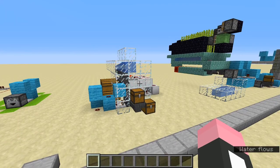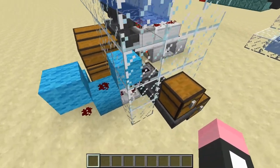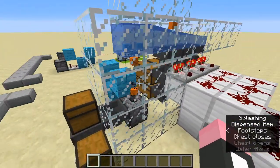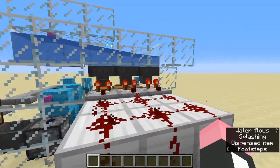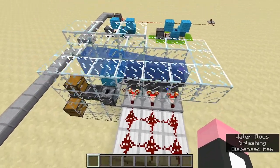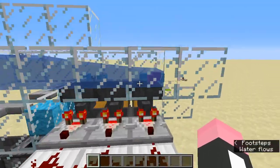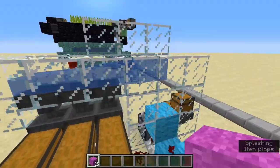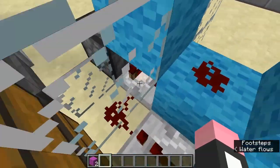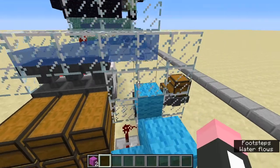Here are some examples of the automatic dropper circuit being used in larger systems or in a survival context. For our first example, this automatic dropper system is being used as an item elevator in a storage system. If we put some items into this item elevator, because the dropper is dispensing items really quickly, some items may get caught or stuck and the hoppers won't be able to collect them. This is because the dropper is dispensing items too quickly, and the hopper can only receive one item every four redstone ticks. To fix this, we just set this circuit to have a longer delay — four ticks — so it can keep up with the hoppers.